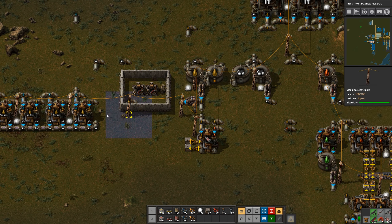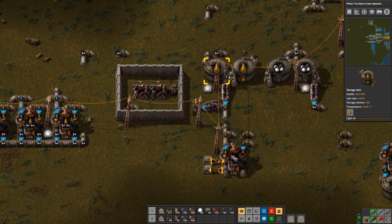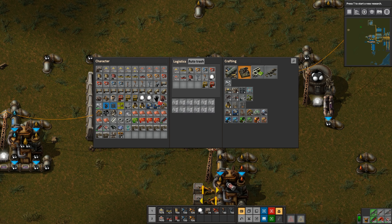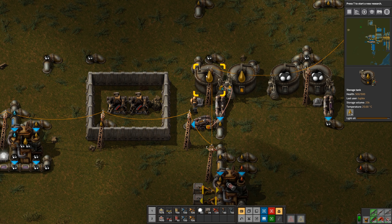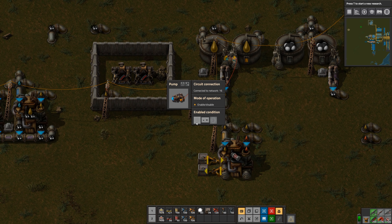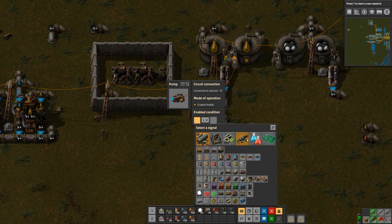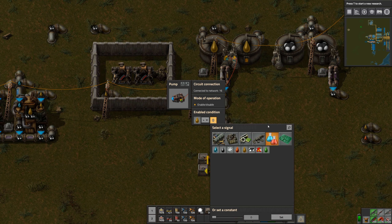I only want to crack the light oil into petroleum when I have an excess of light oil. So let's hook these tanks together and hook those both to this pump, so that we can read our light oil contents in those tanks. We'll enable this pump to be cracking when light oil is greater than 5,000.